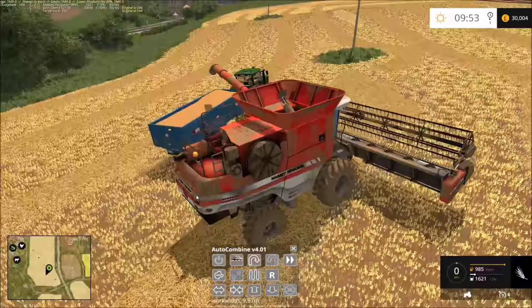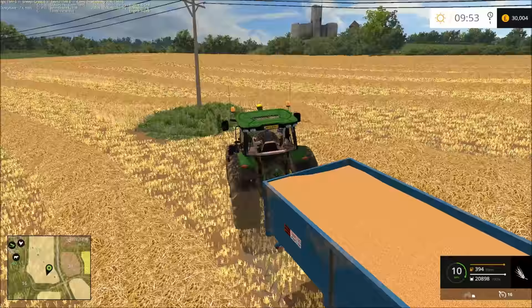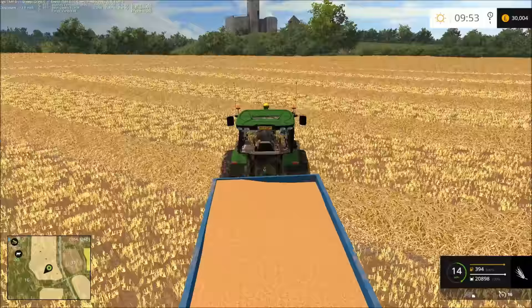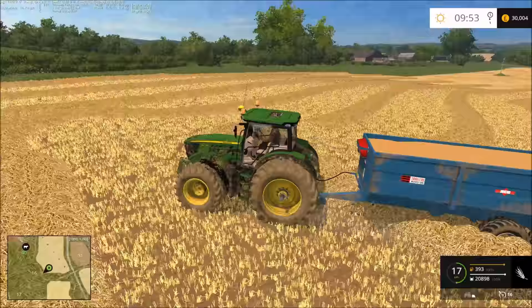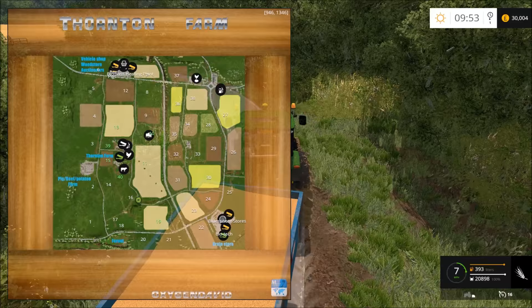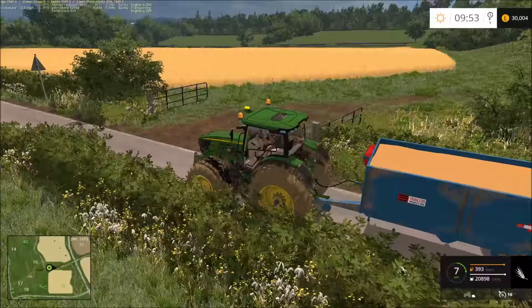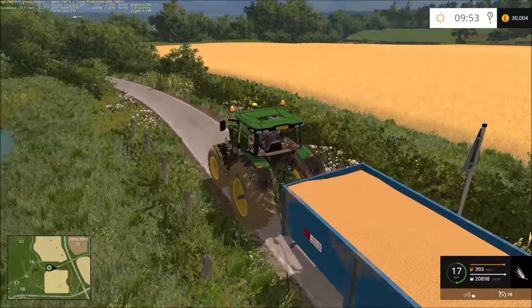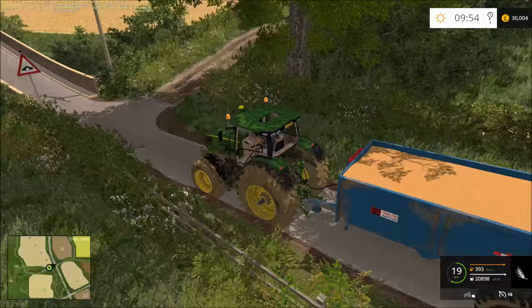Thanks for the good feedback on the first episode - it was good to see that. I'm only going to fill it and empty it fully out, then go tip this off. I'm really happy people like the Let's Play - only the first episode so far, people could change their minds by this episode. Enjoying playing this map, it's a good map, quite fun. We're back up to 43,000. The reason it dropped so much is I bought 15 cows - 15 cows brought me down 60,000 pounds. It's sort of expensive, but you do get quite a lot from them.